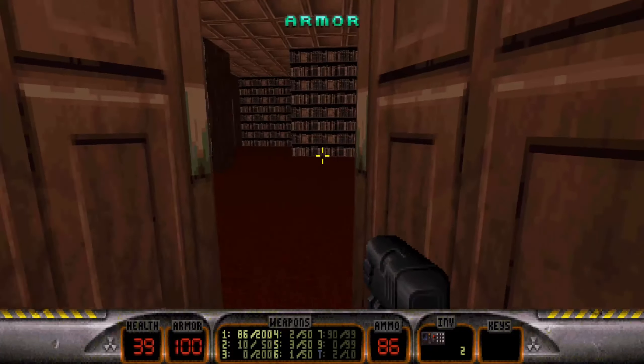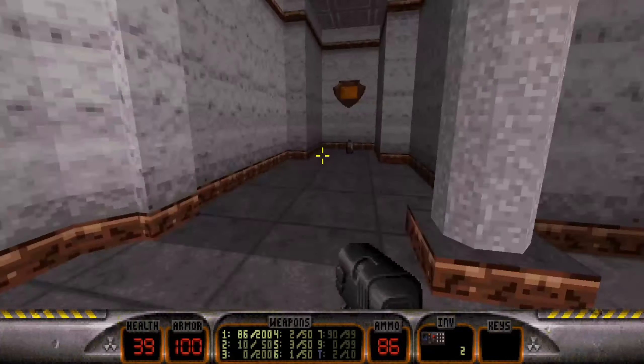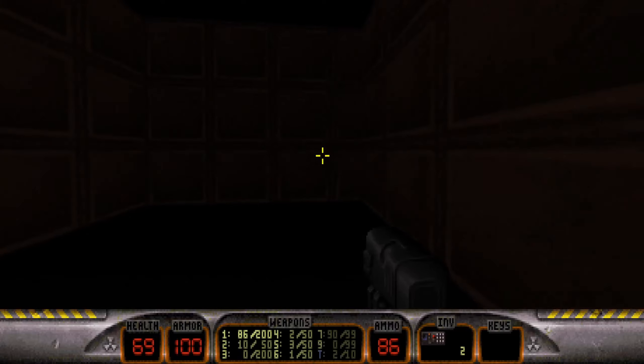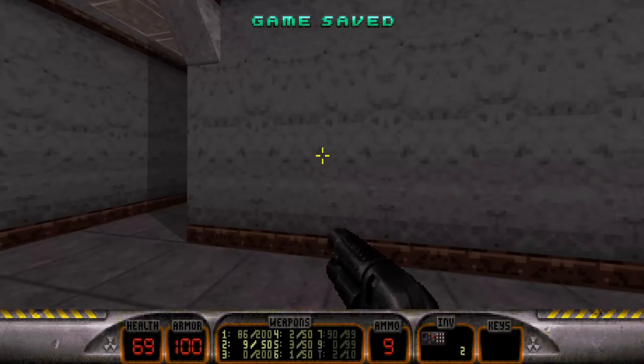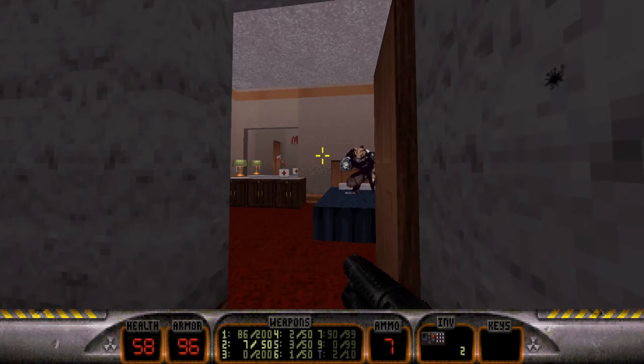At least I get some armor, even if I took some acid damage — the one thing body armor can't protect you from. What is that? It's a plaque of some kind. This is just weird. This is one weird mansion, or hotel, or whatever it is. I don't know what it's supposed to be. Whatever it is, it's freaky.